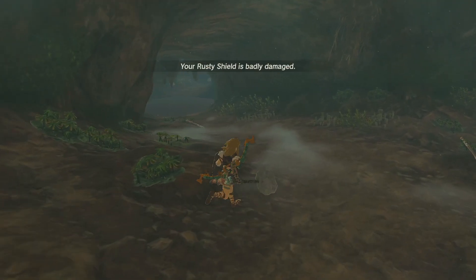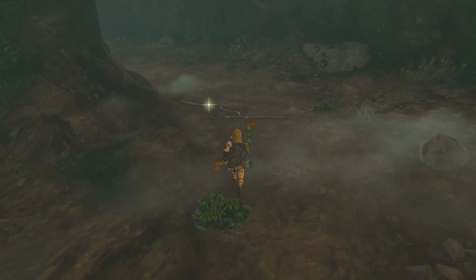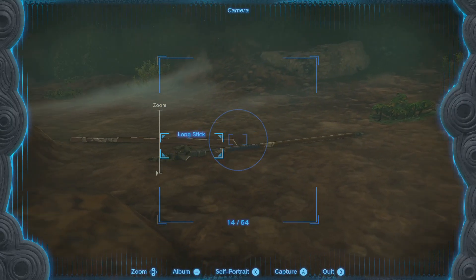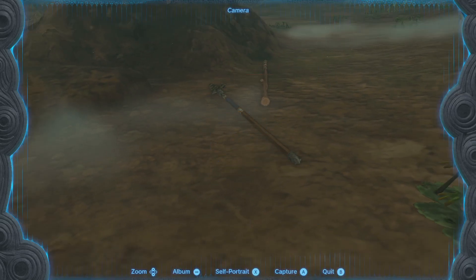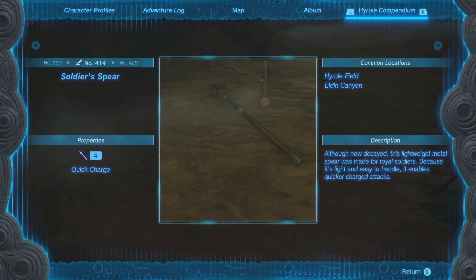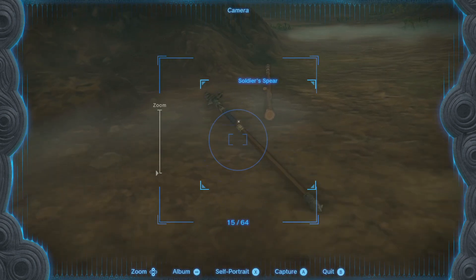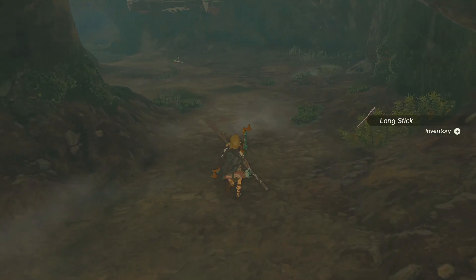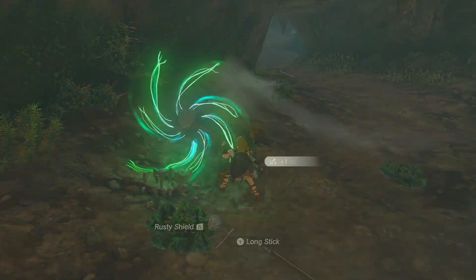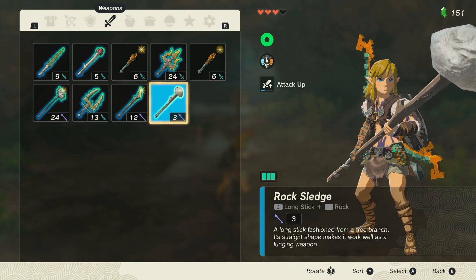Almost broken my rock hammer. What do we want to fuse into our new hammer? I haven't gotten a description on these bad boys yet — I'm curious what it will say about durability. Although now decayed, this lightweight weapon material was made by royal soldiers — because it's light, the handling enables quick charge attacks. Let's get a stick and I need a big old rock. What is that actually labeled as? Rock Sledge — yep, it's still a Rock Sledge.